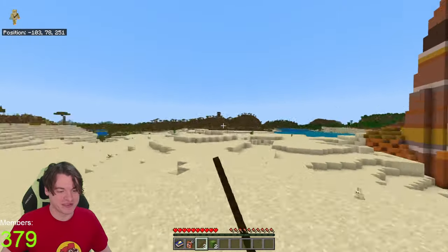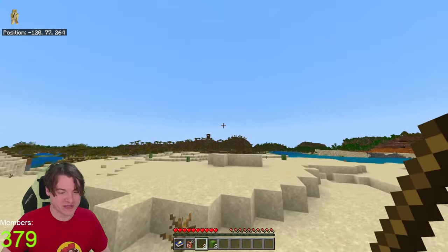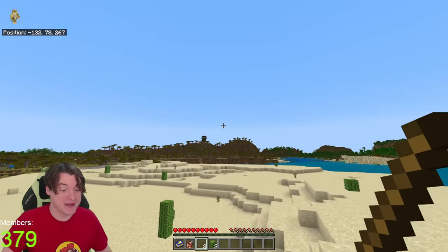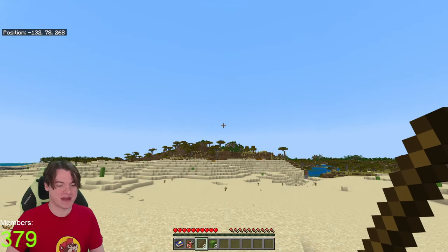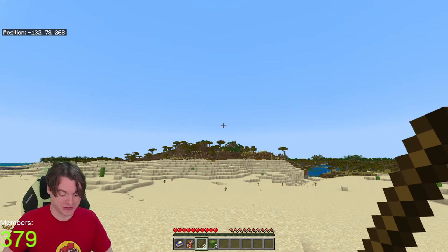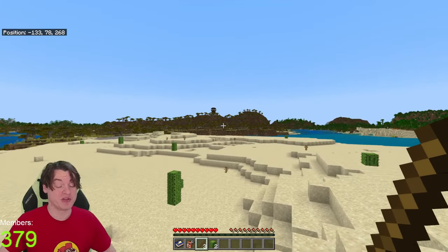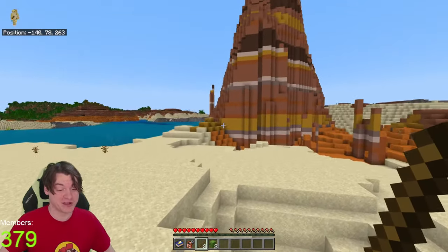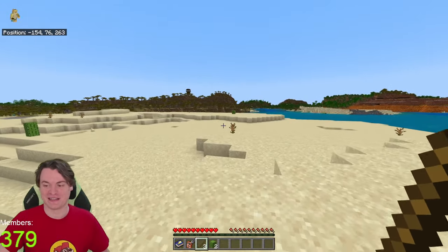We have to get wood - we have to go to either the savannah biome or we could go to the pillager outpost. The savannah biome is the much safer option, right? Everyone loves a good savannah biome. But the pillager outpost would be much more fun to see a disaster happen by, and so I think that's what I would love to do personally.